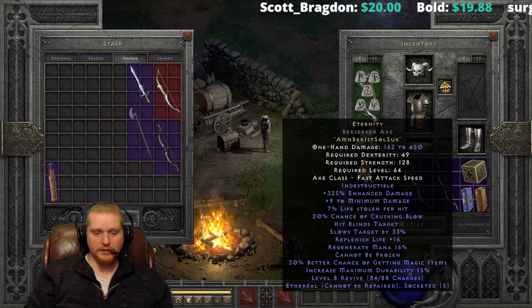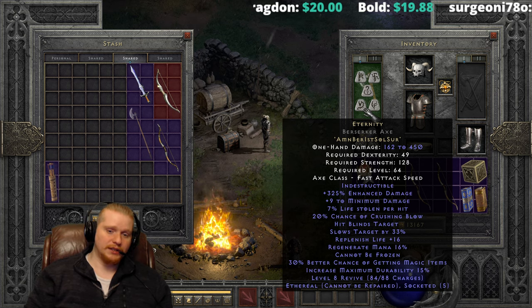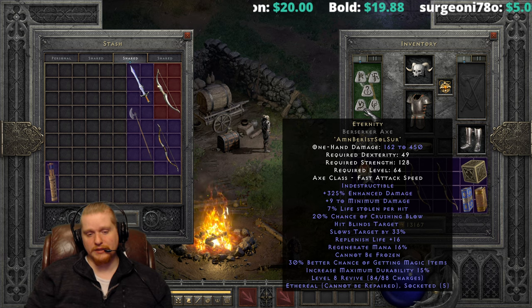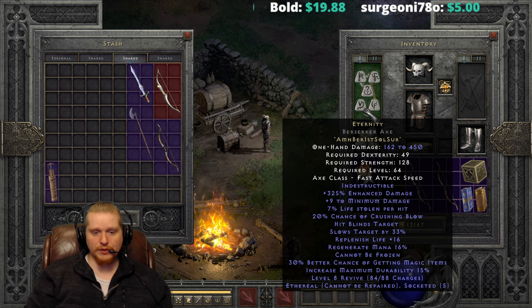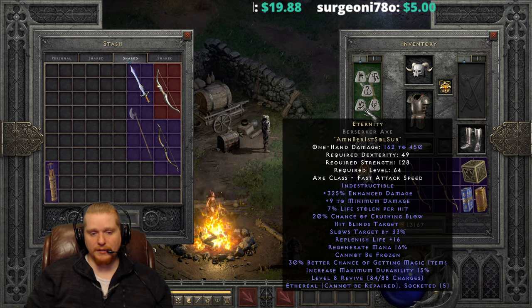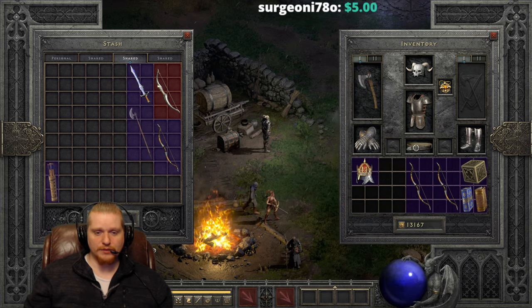With a Zealot, you definitely want a weapon that already has increased attack speed on it. With a Smiter, you definitely want an item that has increased attack speed on it. The cost of this particular recipe is very high with the Burr, the Sur, and the Ist, and I'm not really seeing a lot of potential uses for this particular runeword.